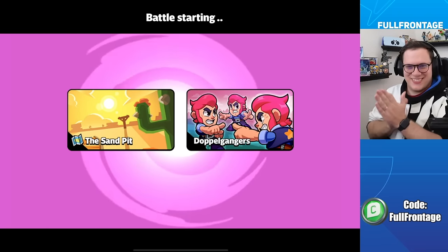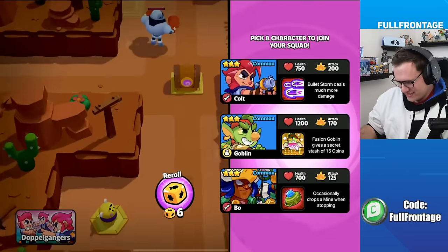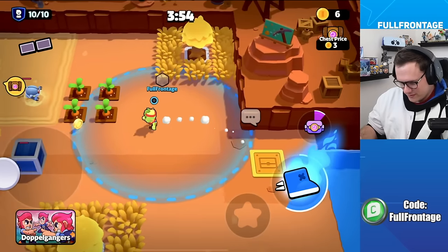Next game: Sand Pit with Doppelgangers modifier. Reaction: 'That's a wild game mode — too confusing.' Strategy tip: you've got to pick your strongest character first.